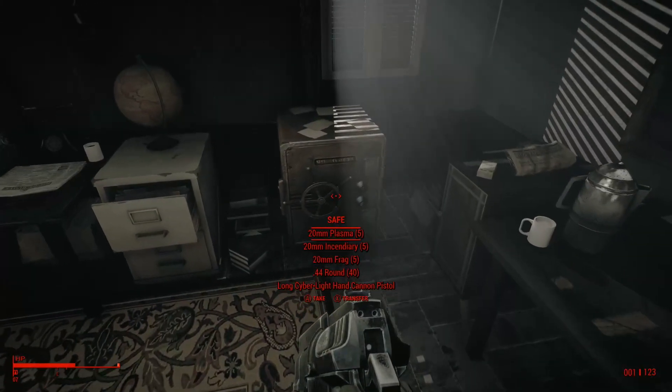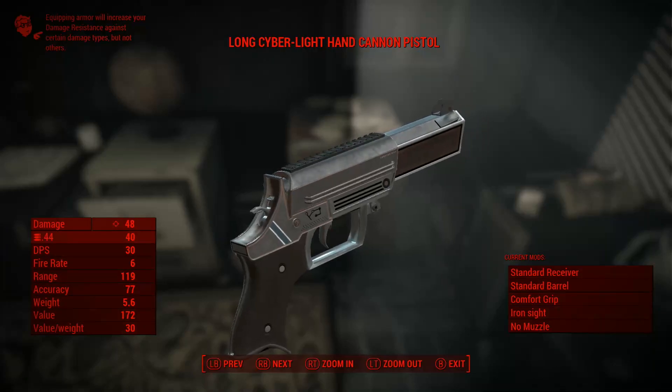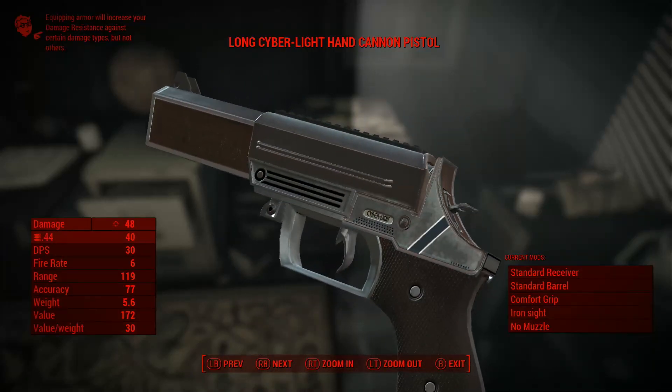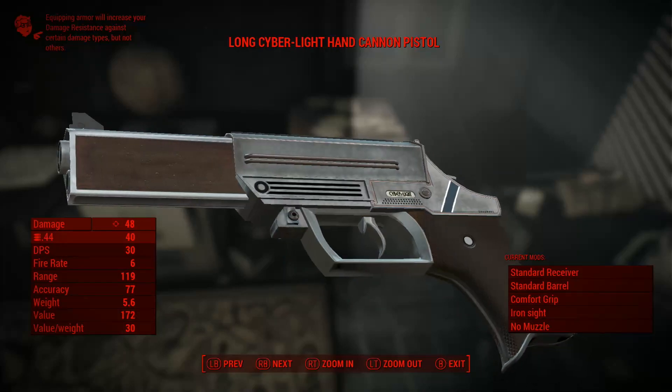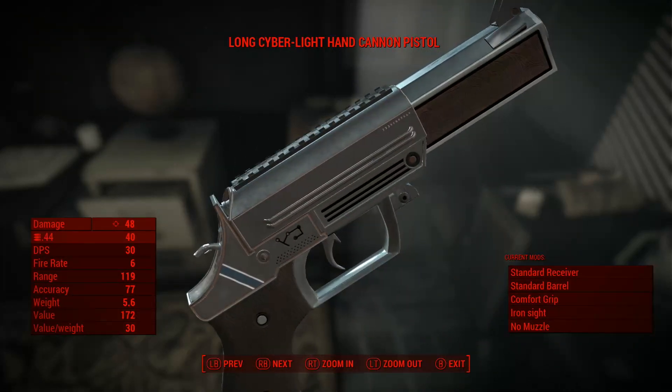The first gun, along with the various new ammo types, is located in the nearby safe. Its very slick and modern design makes this hand cannon the ultimate choice for anyone wanting to play as a modern man, although the body's stench might cause problems when interacting with others.